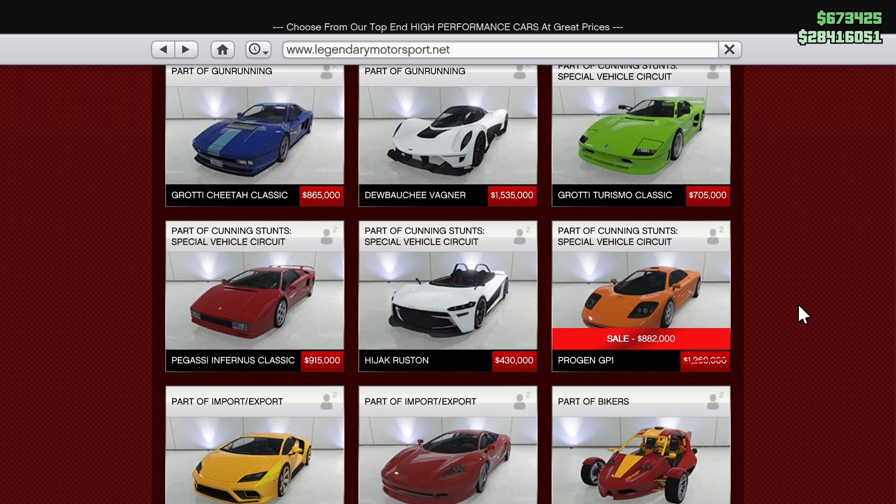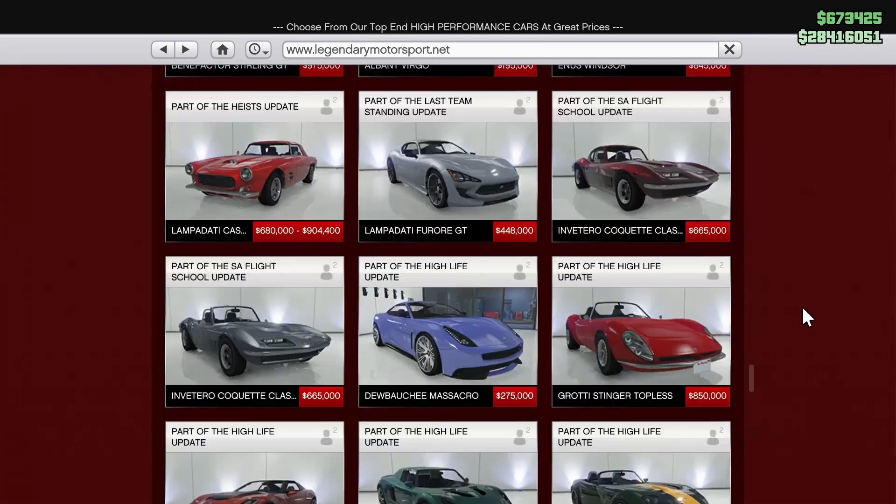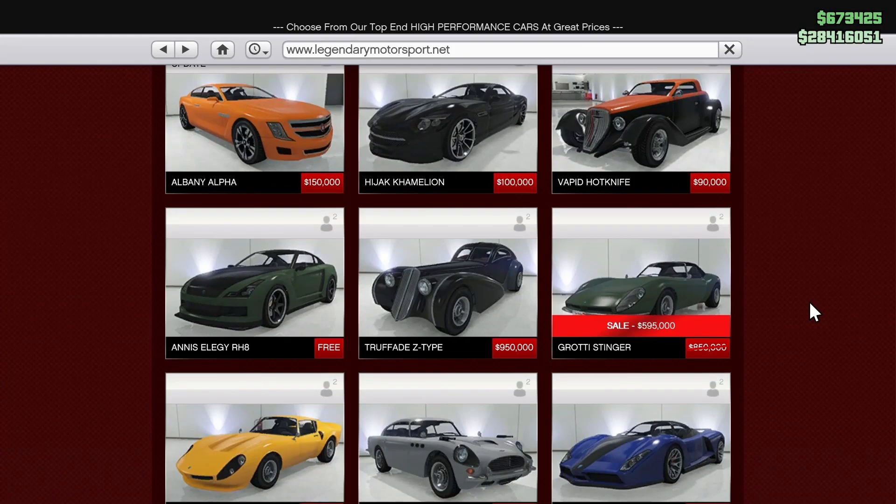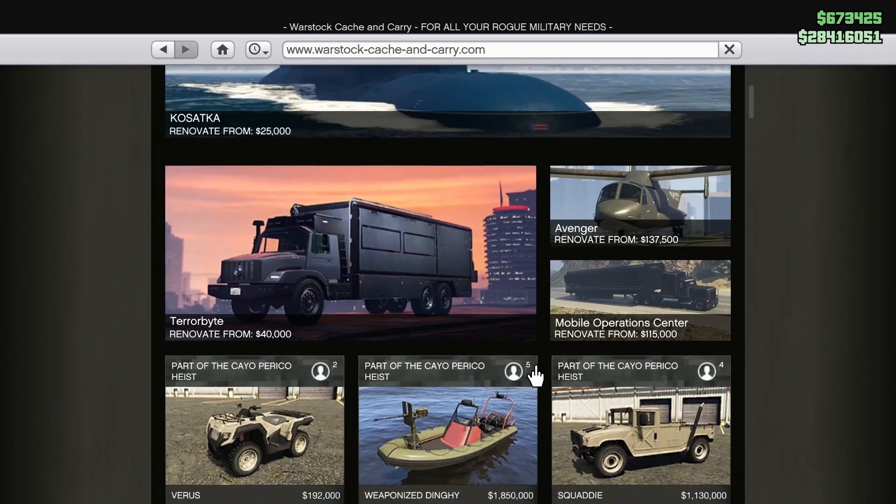Scrolling further down on Legendary Motorsport, the other discount is on the Karin Sultan — sorry, the Karin Stinger. This is a Sports Classic car that came out with the game back in 2013. It's pretty good, sounds great, doesn't have much customization, but it's still a decent car. I believe it's convertible as well, though I haven't driven it in a number of years.